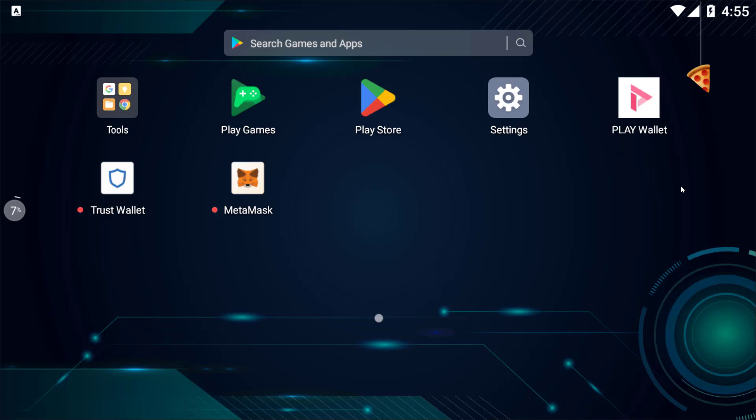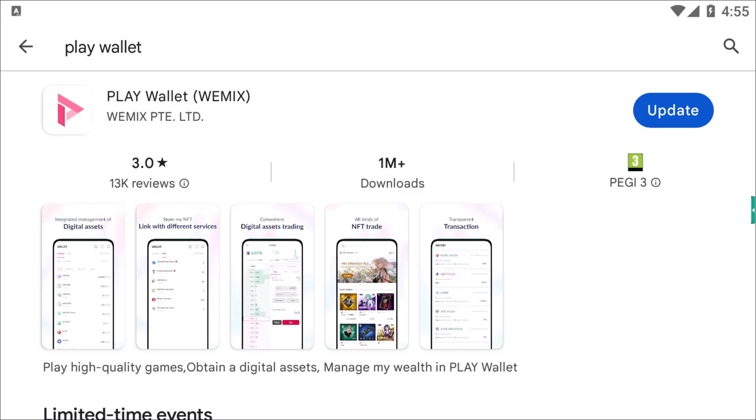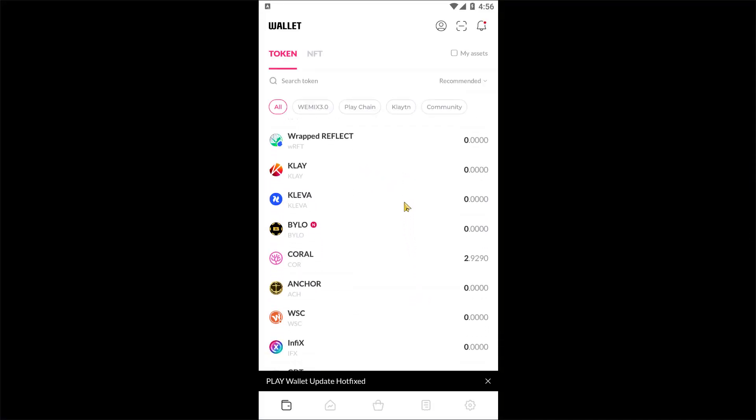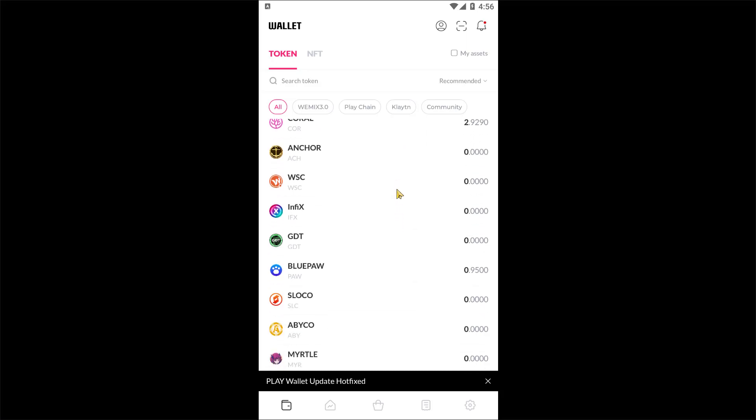At the end of the video, I want to show you the Play Wallet. This is the Play Wallet app, the official wallet of WeMix Games. You can download it from Google Play Store. At first launch, you must log in with your Gmail account and set a password for your account. Here you can see the list of WeMix Games tokens.